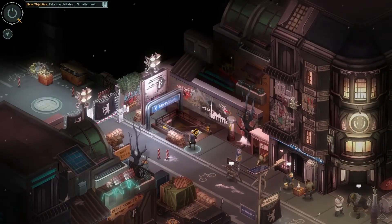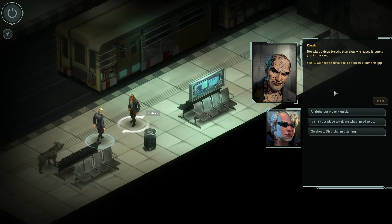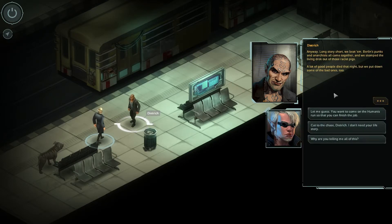YOLO — I'm in. Oh look, Dietrich's waiting for us. A lone figure stands in the U-Barn station. Dietrich? He raises a bottle at your approach and then tosses it away. 'Feeling that one into you here, boss? Just wanted to be sure that I caught you before you headed off.' He takes a deep breath then slowly releases it. 'Slick, we need to have a talk about this Humanis gig.' Go ahead. 'Well, I've got history with Humanis. I fought them back in 39 during the Night of Rage — hell of a thing that was. I remember the terror, the senseless violence, the murdered children. I remember this little dwarf boy — they stuffed his body in the gutter, Slick. Still see his face all bruised and broken. To this day, it makes my blood boil. Anyway, long story short, we beat them. Berlin's punks and anarchists all came together and we stomped the living dreck out of those racist pigs. A lot of good people died that night, but we put down some of the bad ones too.'